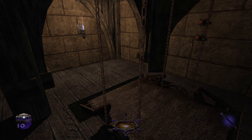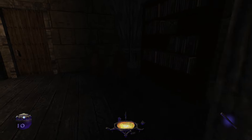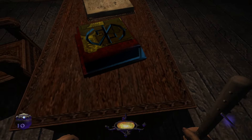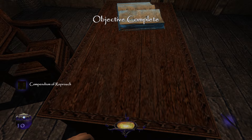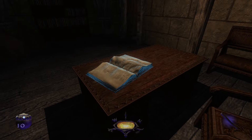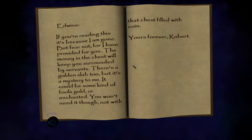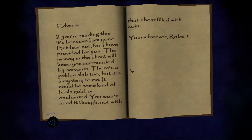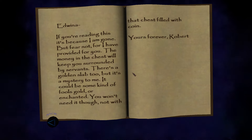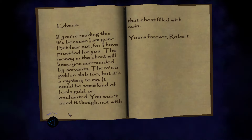Garrett stumbled backward and got tangled in chains. That's got to be the compendium. It's got a sort of an odd thing carved into it - if anything it reminds me of a next station map. 'Edwina, if you're reading this it's because I am gone but fear not, for I have provided for you. The money in the chest will keep you surrounded by servants. There's a golden slab too but it's a mystery to me - could be some kind of fool's gold or enchanted. Yours forever, Robert.'